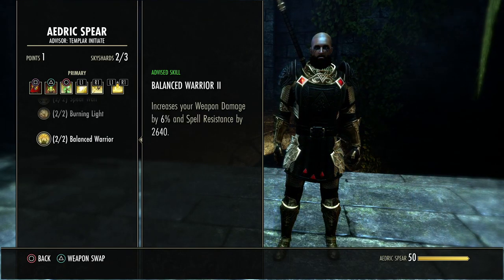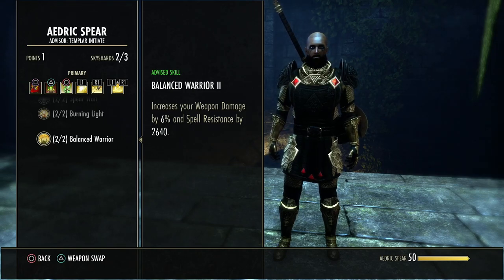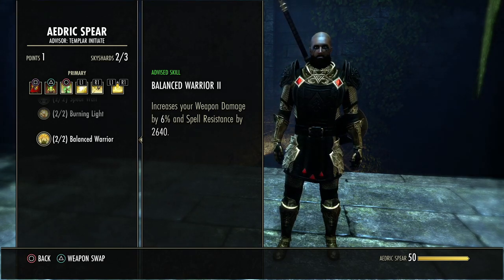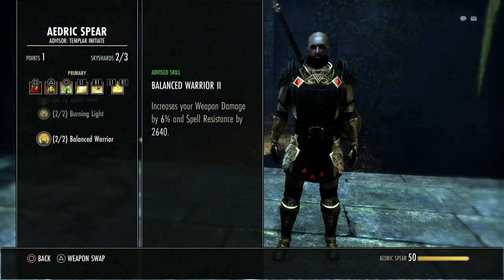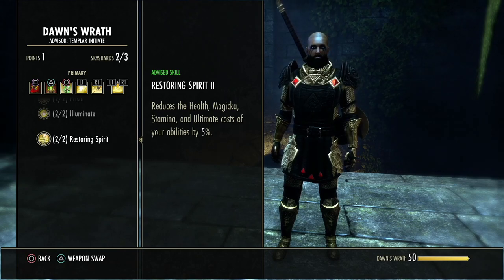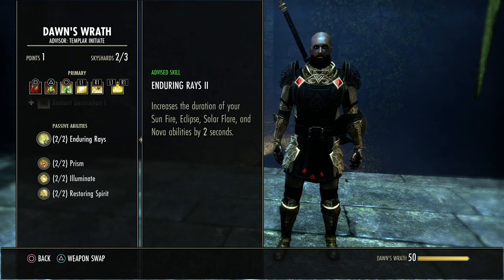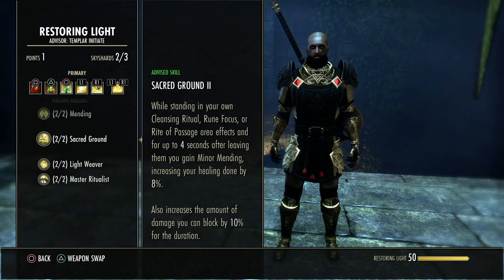Balanced Warrior increases weapon damage by six percent — a low-key reason stamina templar got a huge buff this patch, since Zenimax increased overall stats by 1000 weapon and spell damage at level 50, making six percent of that much larger than before. We also have a five percent cost reduction to health, magicka, stamina, and ultimate abilities, which pairs well with being Imperial. Power of the Light also gives a little ultimate regen.